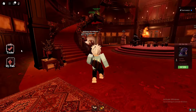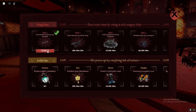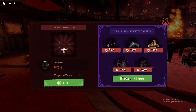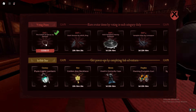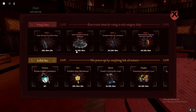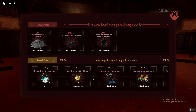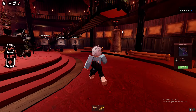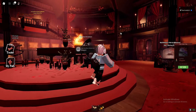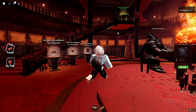It says 'return to the hunt to claim your reward,' so let's rejoin. Once you join back you should be able to get your items. We just got Day One Cursed — get the cursed item, we now got that. Just come on every single day, vote, and play the event by taking pictures of your outfits to get all the event rewards. Hopefully this video helped you out — peace out.